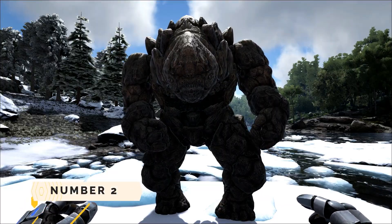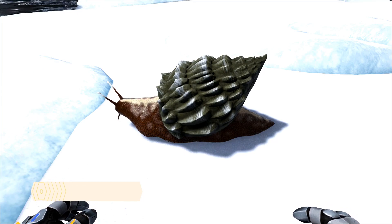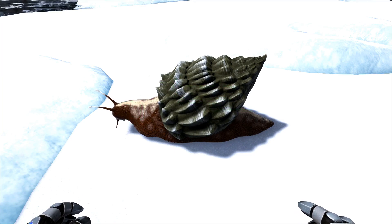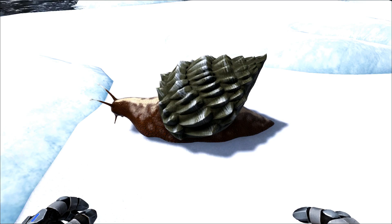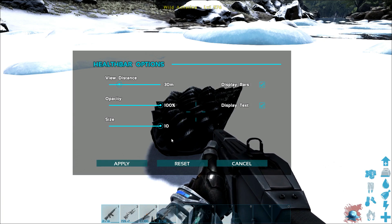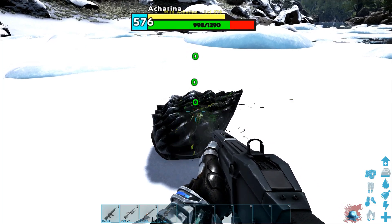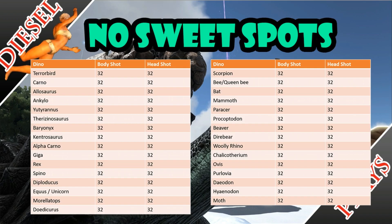Number 2 is the Rock Elemental — per shot it only took three damage. Surprise surprise, number one was the Argentavis. The soft parts took 32 damage, but the shell only took three. But why is it number one? Because when the dino curls into its shell to hide from danger, it takes approximately only one damage. It is shown as zero here, but its health decreases by one step per shot.